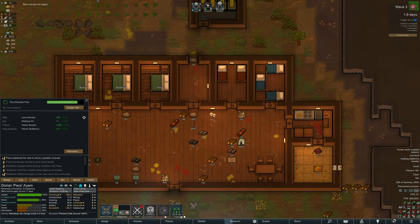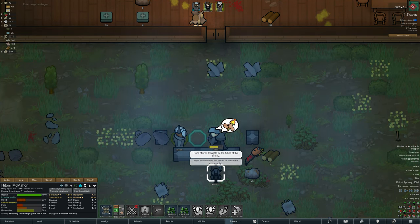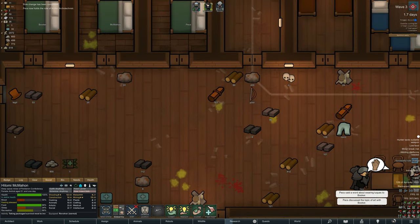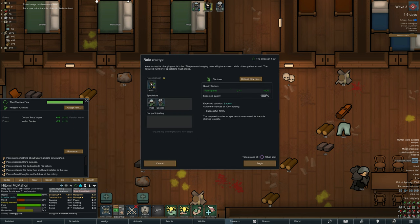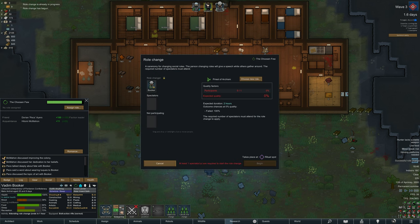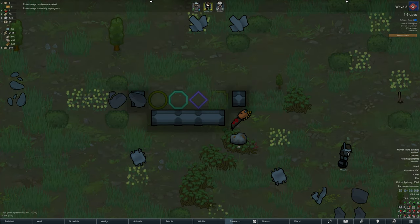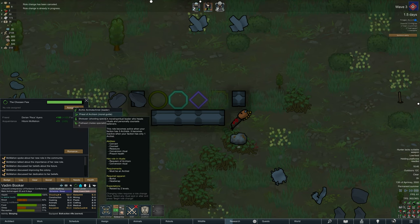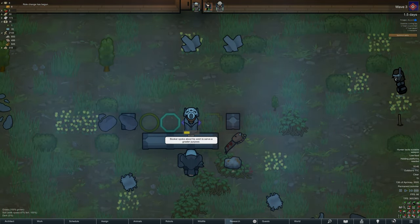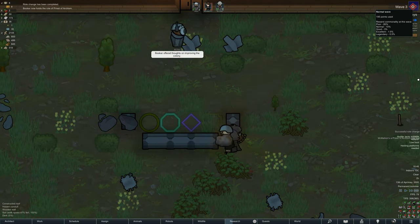I'm going to start setting some of the roles because their moods are affected by the lack of them - specifically the leader and the religious role. If you don't have those, they will have mood debuffs. There's also the option for a sharpshooter with better accuracy and a fighter, but you don't have to have those. I do make a mistake though: the religious leader basically stops them from being able to do all tasks - they can't work after the fact, which is useless when I've only got three people.